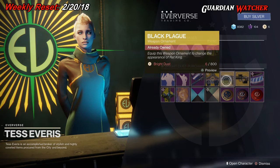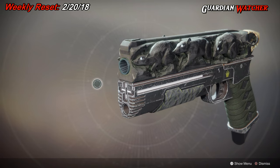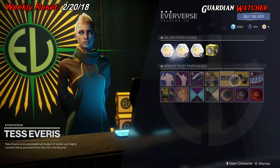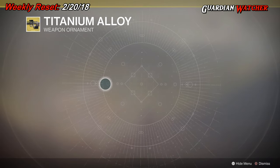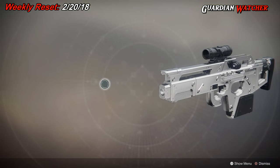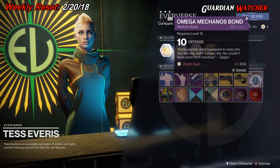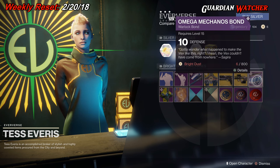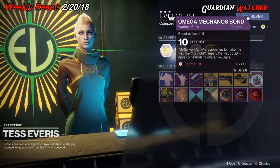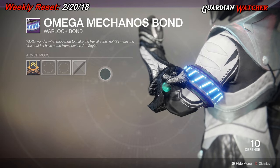For ornaments, we have the Black Plague for the Rat King, as well as the Titanium Alloy for the Mida Multitool. For the Armor of the Week, we have the Class Items. For the Warlock, it is the Omega Mechanos Bond.